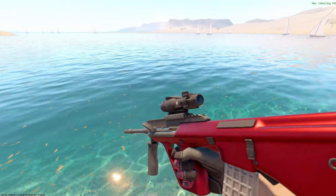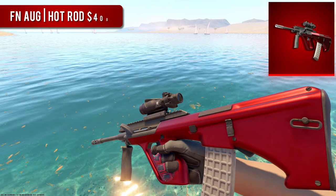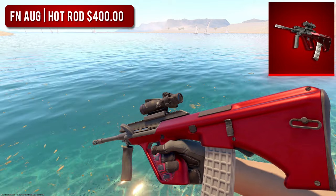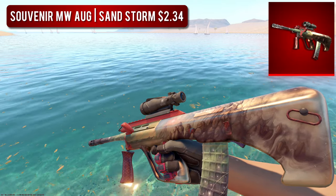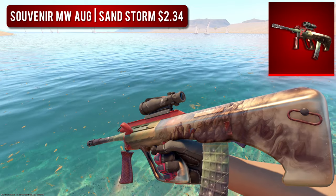Next up, we have the AUG. For the high-tier option, we went with the Factory New Hot Rod, coming in at around $400, which is bonkers. Don't get me wrong, it looks good, but $400 good? I don't know. If it were me, I'd personally pick up our budget option — the Souvenir Minimal Wear Sandstorm, just over $2 and it looks amazing. Sure, I know it's no Hot Rod, but for $2, you can't go wrong. Next is the FAMAS. For the high-tier option, we went with the StatTrak Factory New Roll Cage. The FAMAS is known for having notoriously bad skins, and I'm not a huge fan of the Roll Cage, but it doesn't look that bad for a red skin.